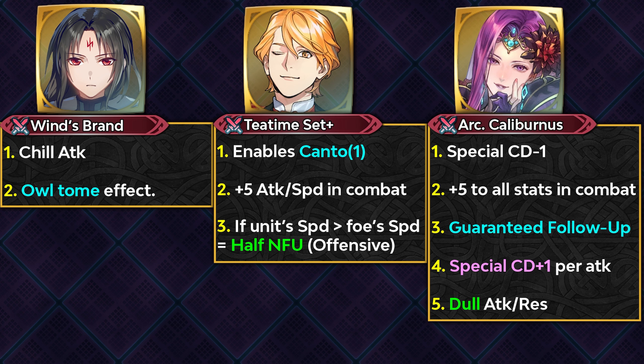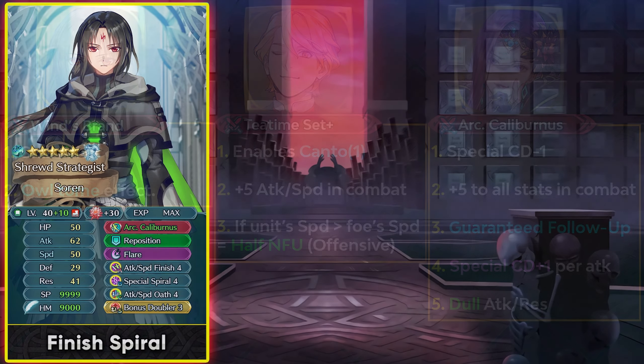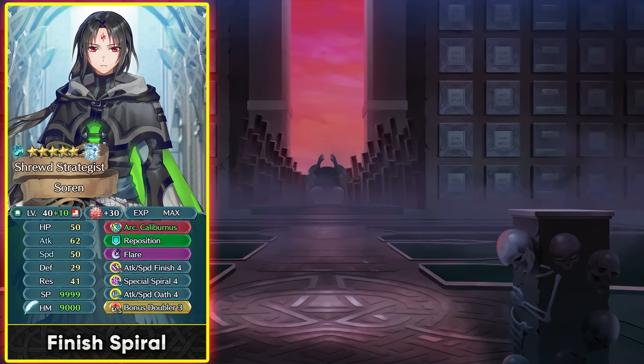Arcane Caliburtus can help you trigger specials easily and has Dull Attack/Resistance built in. If you have a Spear Rearmed Sonya you can build Sorin with Arcane Caliburtus and give him Attack Speed Finish 4 and Special Spiral 4 for true damage. With the special charges of his weapon he can easily set up Special Spiral and trigger Flare twice in a single round of combat if the enemy can counter attack. Attack Speed Oath is the main slot A skill since he doesn't need a plod skill given the special charges.